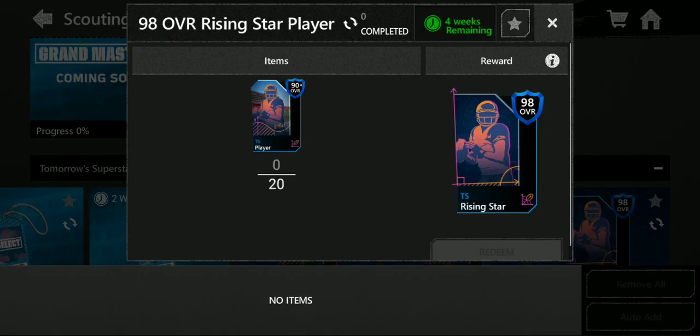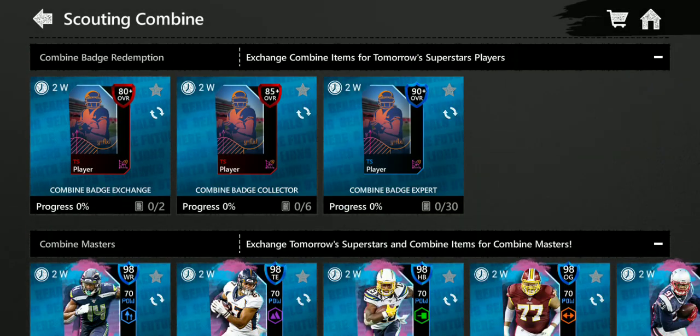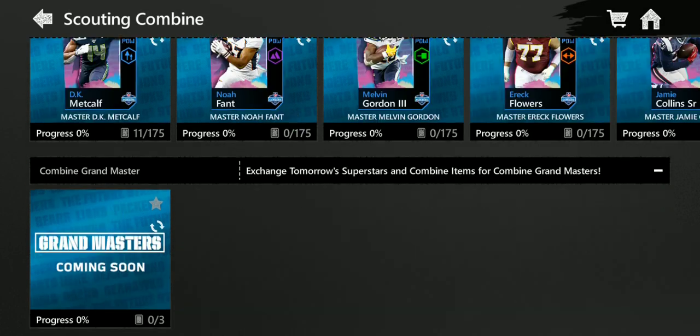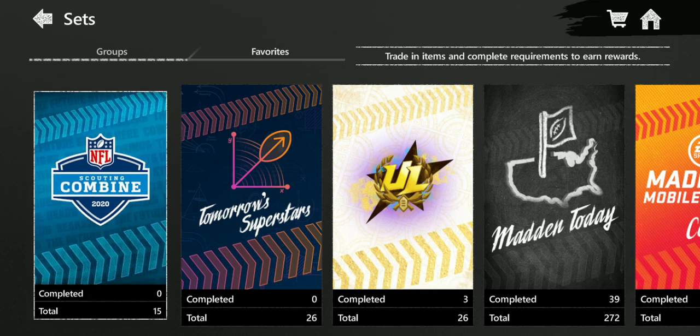You can trade up 85-plus cards for 90s and 80-plus cards for 85s. Spending two badges gets you an 80, so you can probably stack a bunch that way. You can also exchange select badges — if you put in 15 you get 10 back, which is better than usual, so that's pretty good.